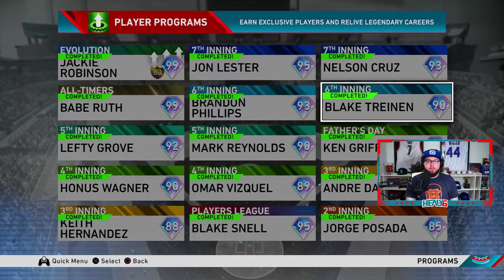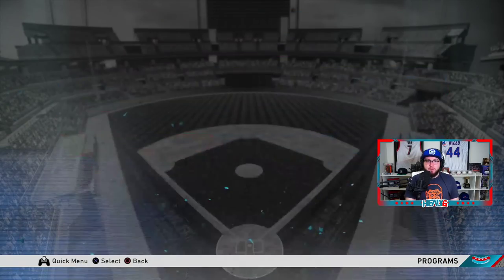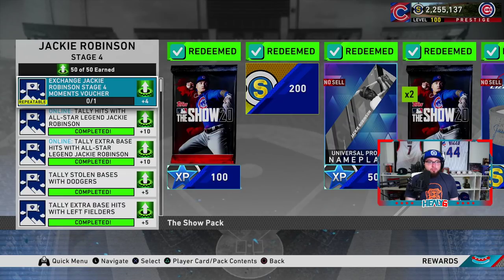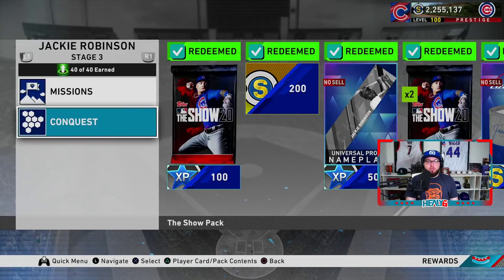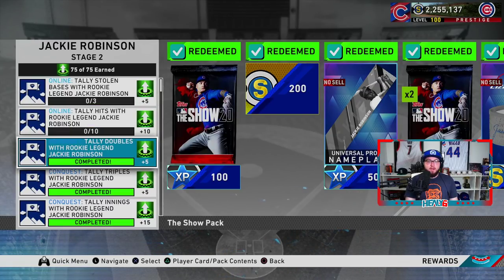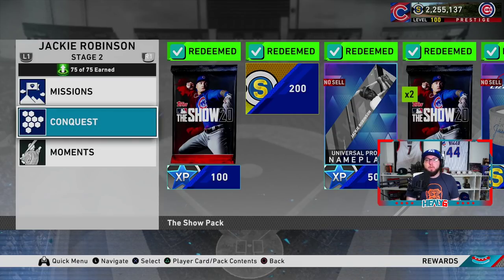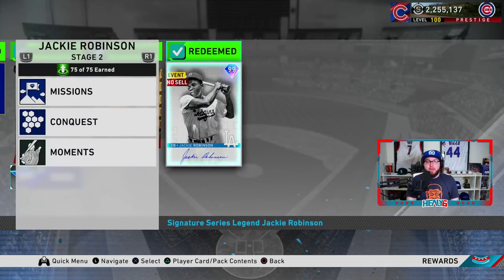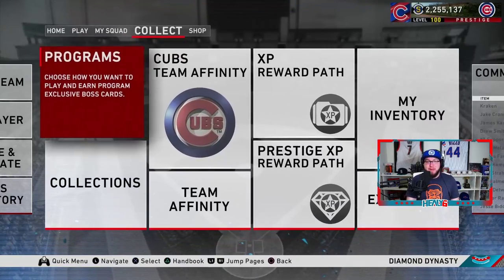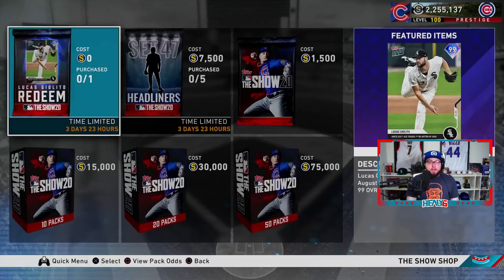In the player programs, you find the Jackie Robinson card — he's all the way at the top. You get 35 points from the conquest. So if you were stuck at like Stage 2 or 3 needing doubles and triples, you can just do the conquest and get past that. A lot more people should be getting Jackie Robinson now — it makes it so much easier. Do the conquest and get Jackie — one of my favorite cards in the game.